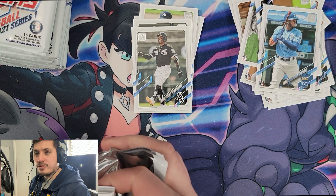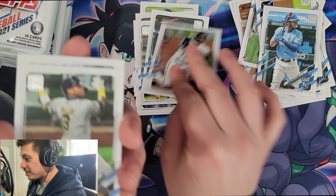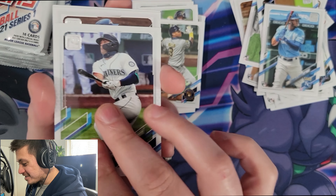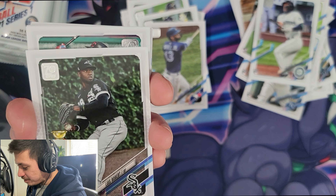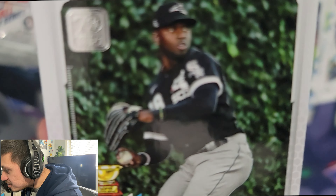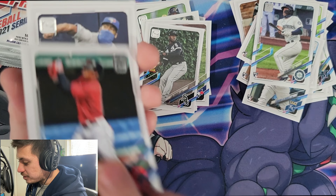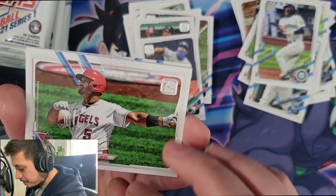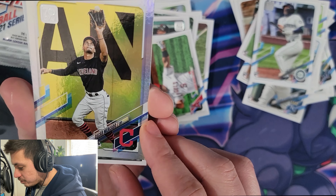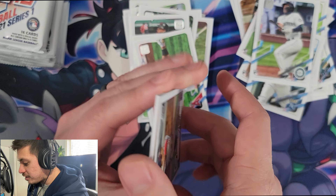We are a little over halfway through. This is definitely not going to be a half-hour video — that was my goal. Luis Robert — Topps All-Star insert, very cool. Francisco Lindor, Cesar Hernandez, Pujols. We got a foil card — Oscar Mercado — put him off to the side. And a Juan Soto.